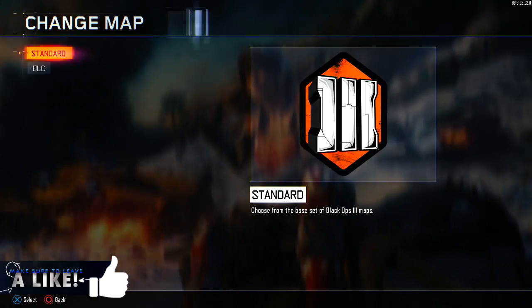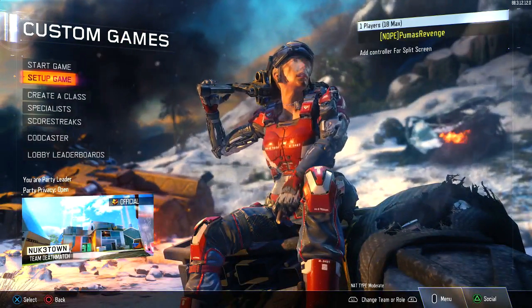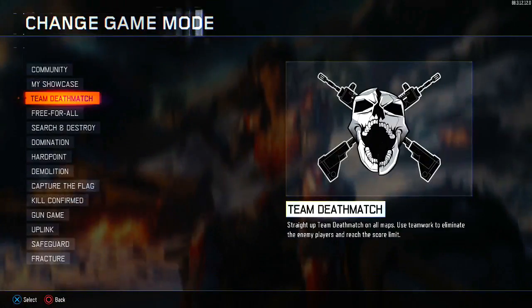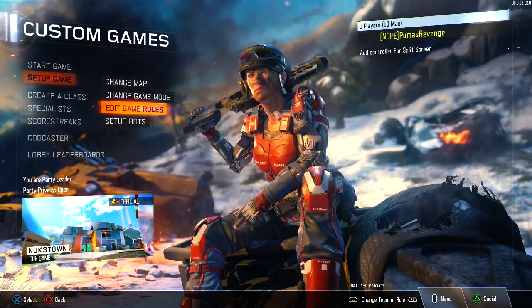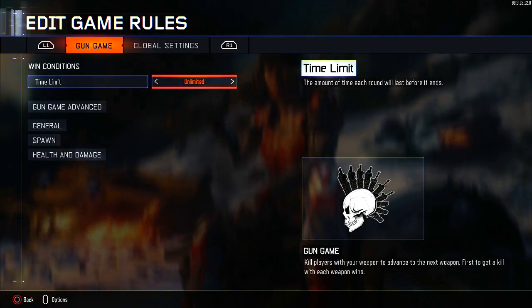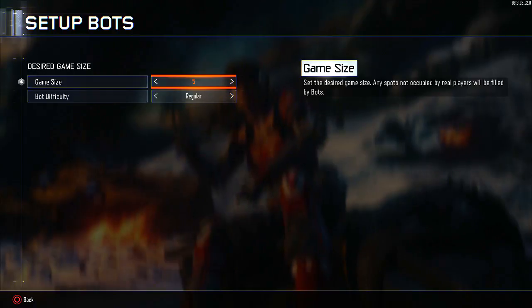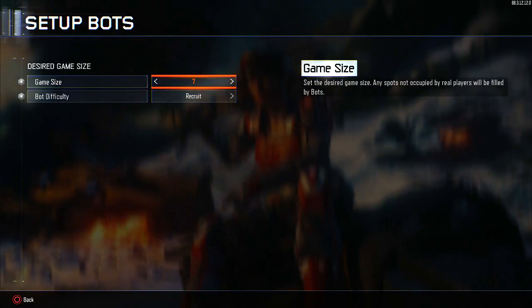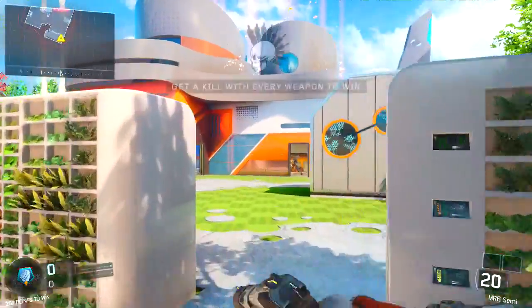All you're going to do is hit up what map you want to play, then you're going to go to change game mode, you're going to hit Gun Game. You're going to do Unlimited on all time, and you're going to set up some bots if you're lonely and have no friends like me. Put it on Recruit, make a bunch of bots, and hit Start Game.